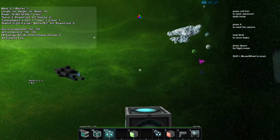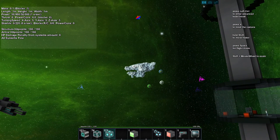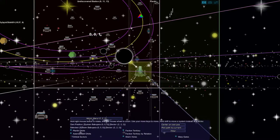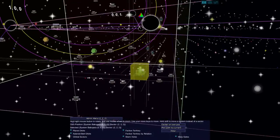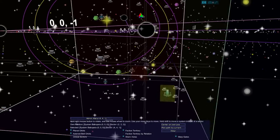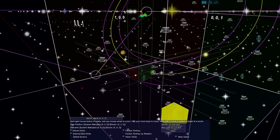Need to find a place to build a base. In this new version you can build on an asteroid or on a planet. To find planets, hit P to open the sector map. It looks busy and hard to decipher, but use A and D to go left and right, Q and E for up and down. How the box moves depends on your viewing angle.